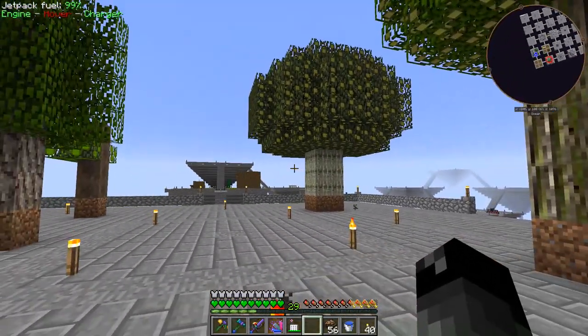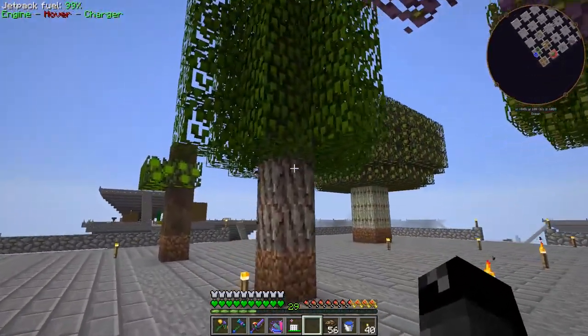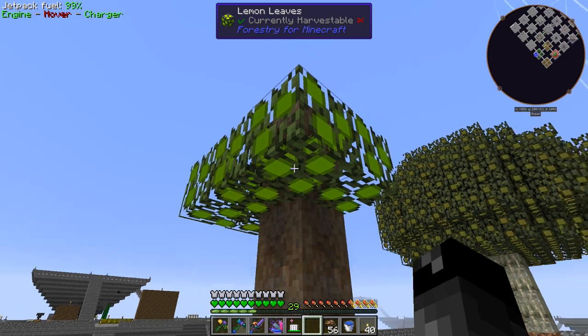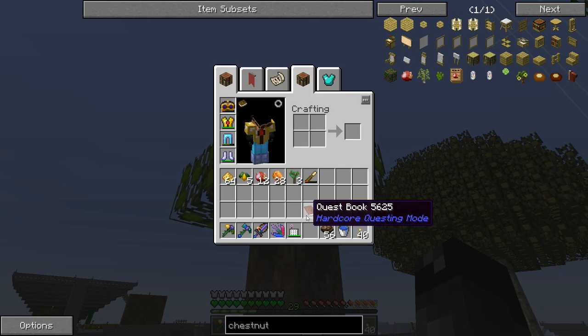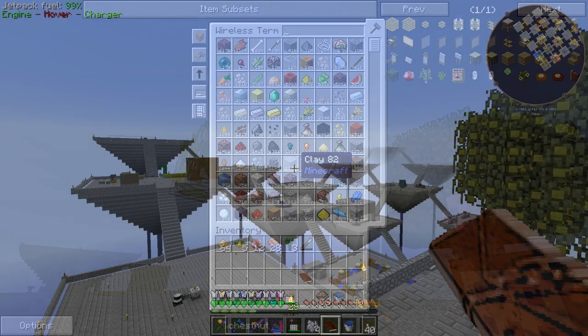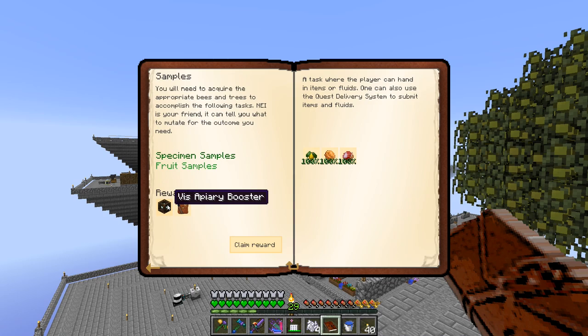Cherry wood is a nice bright red color. We have the 16 lemons, 16 walnuts, and one chestnut. Let's go submit those. That completed the quest! I was thinking there might be one more for other forestry fruit, but no — that's all we needed. Not too bad.